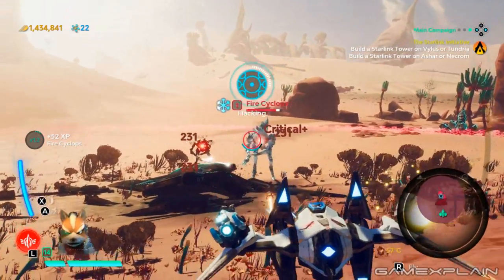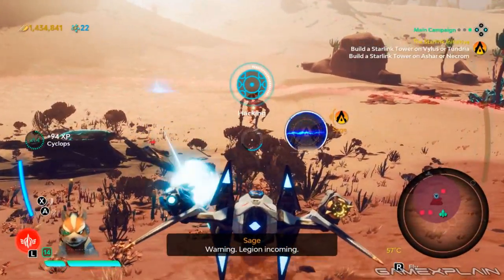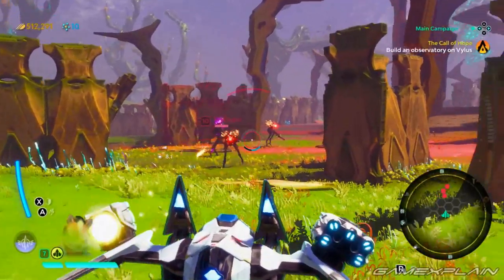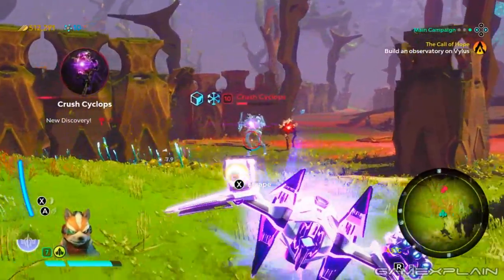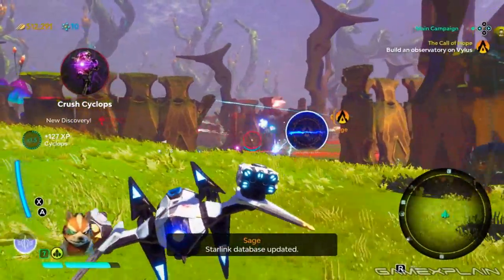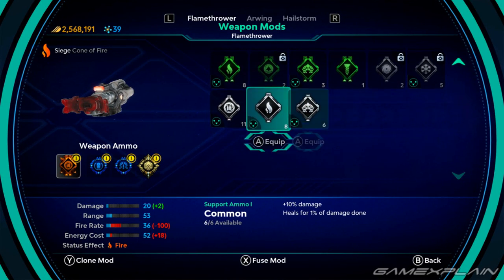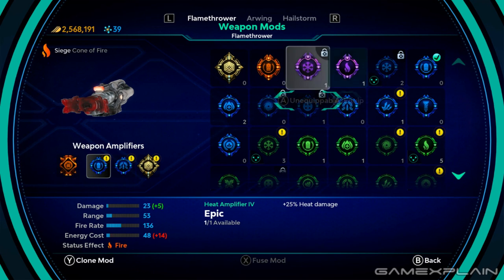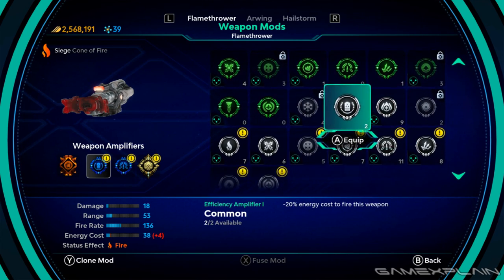Naturally, Fire is effective against Ice while Ice is effective against Fire. Using the same element as the enemy will do very little. The only other enemy type you'll see are gravity-based, which are weak to Stasis. However, there's only one Stasis weapon as of this video. We recommend having two different element types equipped as they can be combined for extra damage and slightly more experience. All of this can be further expanded thanks to the dozens of mods you'll earn as rewards for completing tasks or locating treasure chests. Each ship and weapon can have their own sets of mods and it's up to you to decide how you best want to power up your ship.